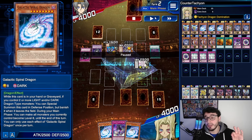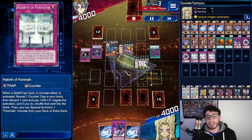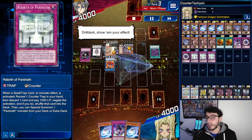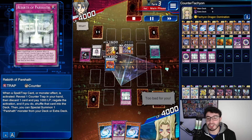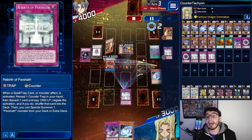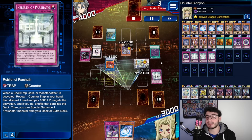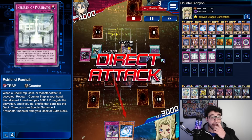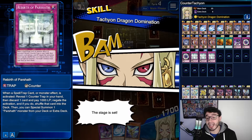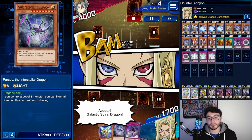Unless you play Rebirth of Parshad. We kept Transmigration in hand. He went all the way into Ferocious Flameswordsman and Drill Dark. We negated with Rebirth of Parshad — calling Spyder Dragon to summon a body on the field that literally saved us. He got Rebirth of the Army but couldn't summon anymore since he already summoned. He attacked with both, but now we can activate the skill — we grabbed Interstellar Dragon.